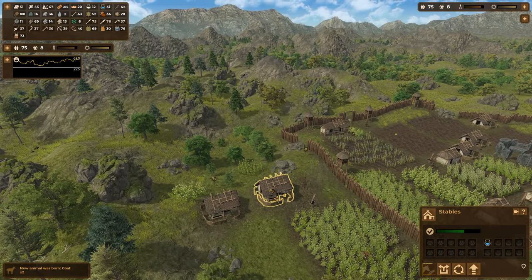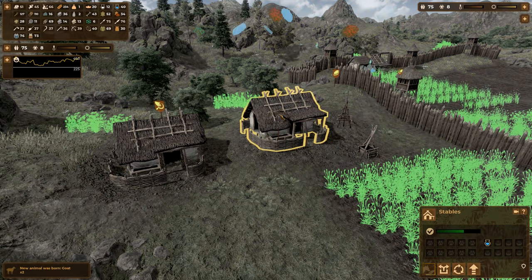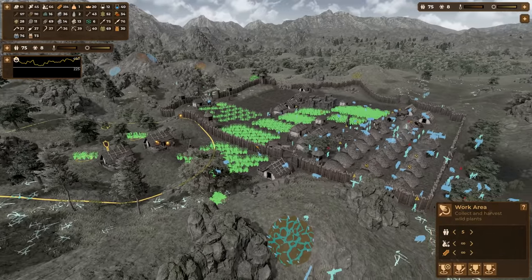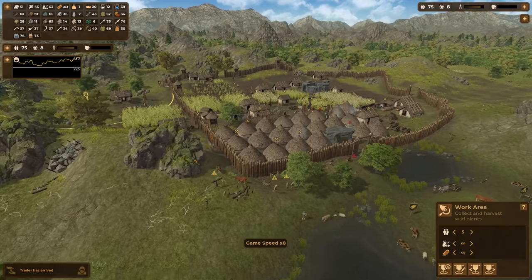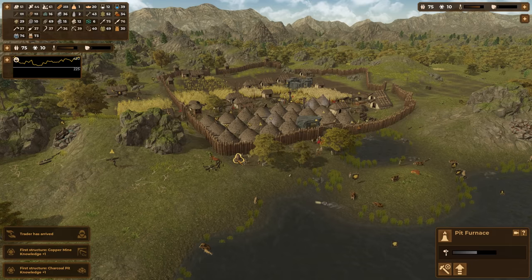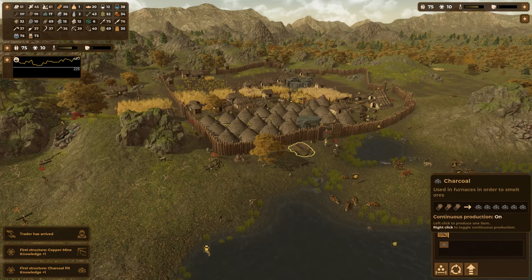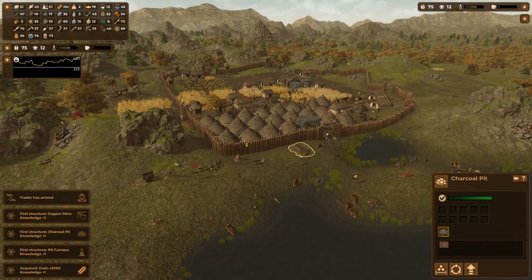I don't think I can reach this anymore to adjust it — can't move those. That's fine. Let's do 8x speed here — I'm interested to see what this is all about. Why is everyone so sad? The pit furnace is being built, and we're making charcoal for some reason. I'm not sure what I'm supposed to do with that — cure belly aches or something? I don't know.